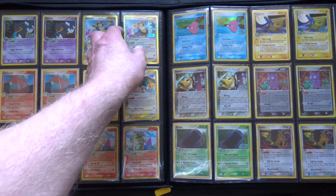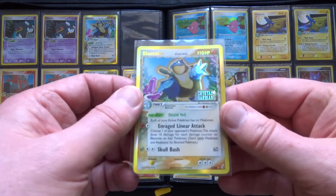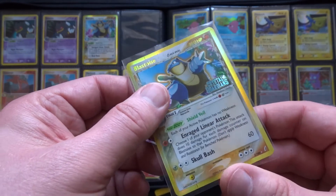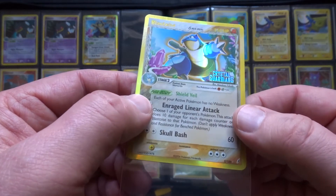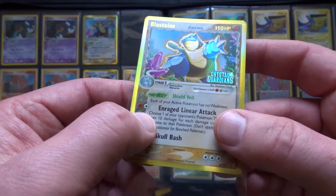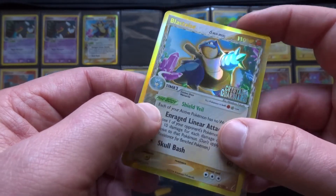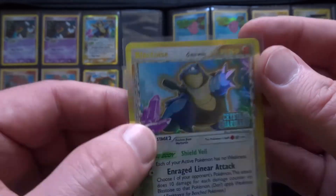So it's the refractor holo again that they've been using through the Delta Species. And there's an example of the reverses, which are basically the same as a holo but with gold lettering and the set logo. So they really are beautiful cards.